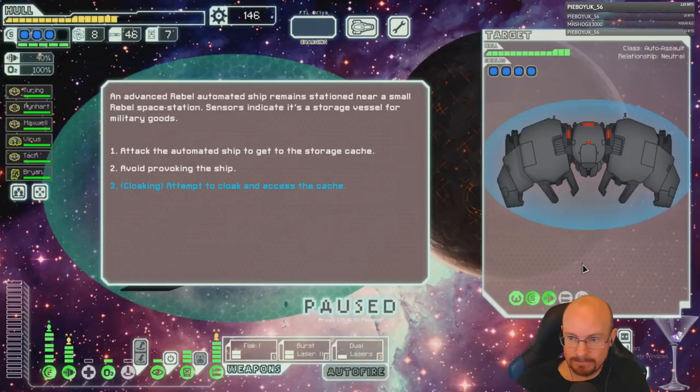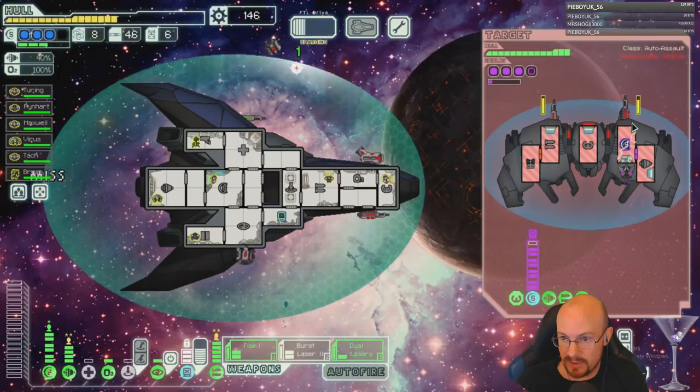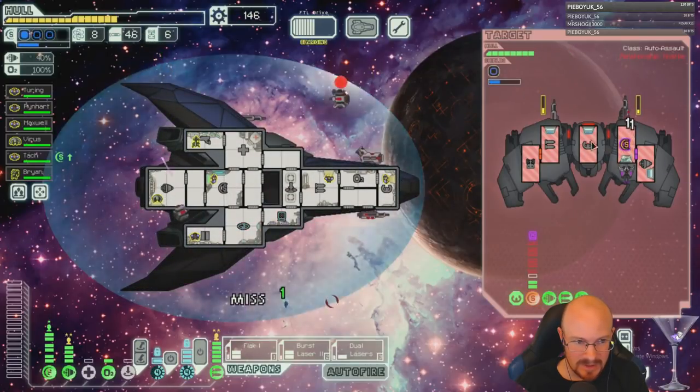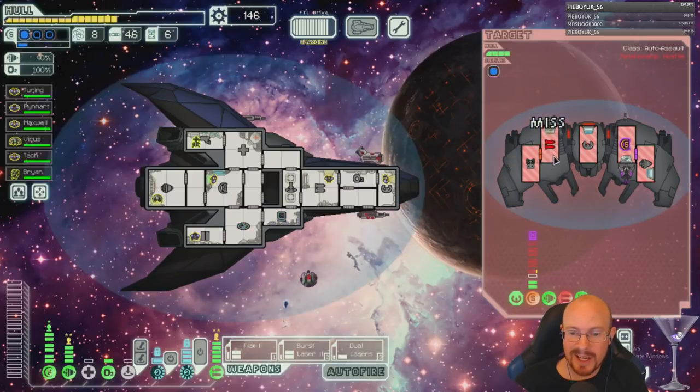That's a four-shield ship. Hopefully his weapons aren't amazing. Frickin' — I was not expecting that. Big giant combat drone, plus double drones — at least he doesn't have cloaking. He might take some damage here. We flacked down the combat drone and then killed his weapons — that was actually pretty awesome.